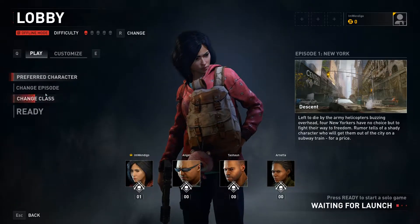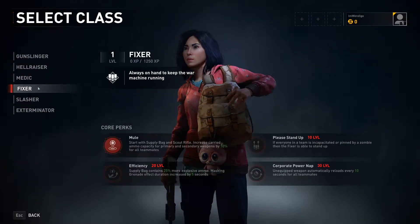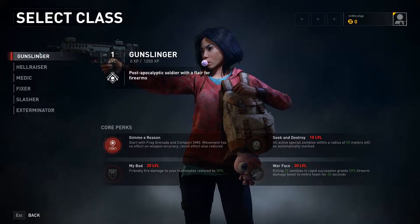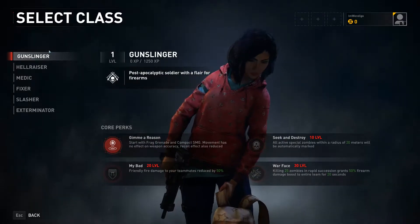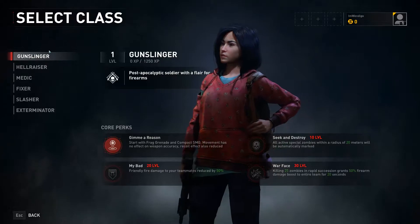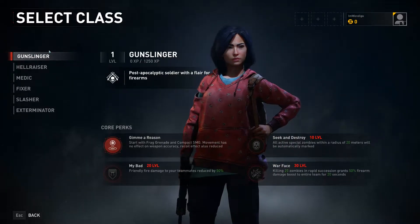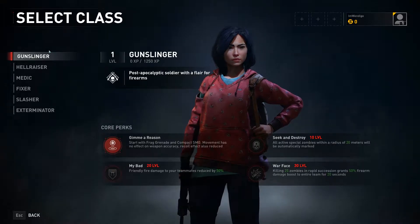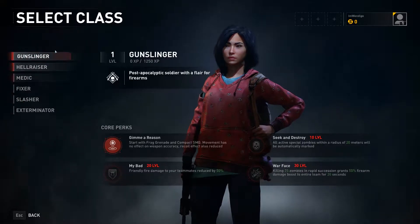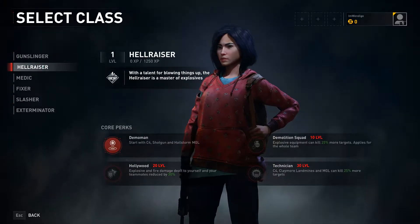She is. Episodes - the class we have is Fixer. Start with a frag grenade and compact SMG. Movement has no effect on weapon accuracy, recoil effect also reduced. That's kind of cool. The first perk down here is actually pretty cool - Hail Razor, start with C4.